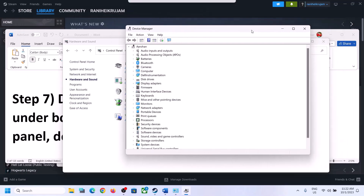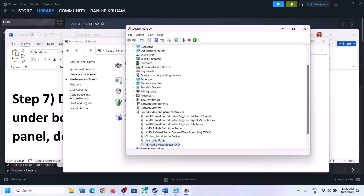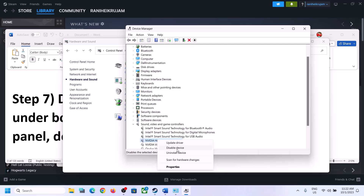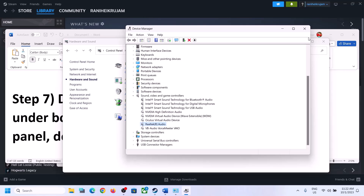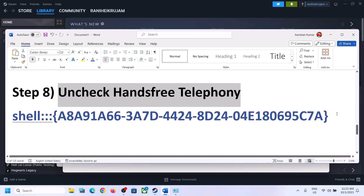Do the same thing in Device Manager. Right-click on the start menu and click on Device Manager. Expand 'sound, video and game controllers.' Enable only the audio device you want to use — in my case it's Realtek. Disable VoiceMeeter, Oculus, NVIDIA, and any other unused devices so that only the speaker you are using is enabled. Then launch the game and check.